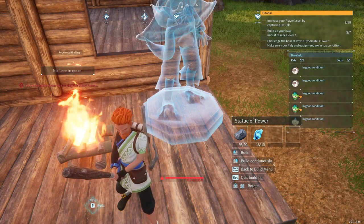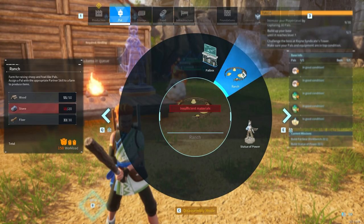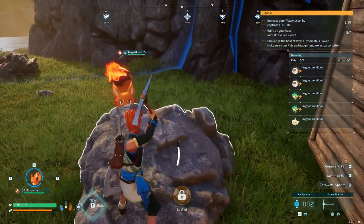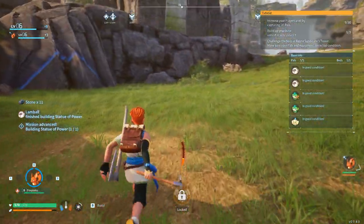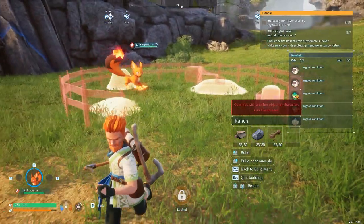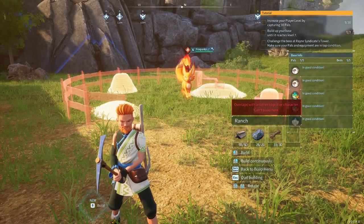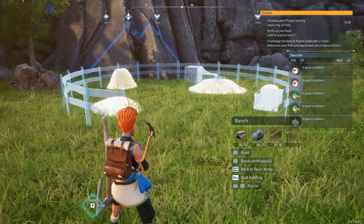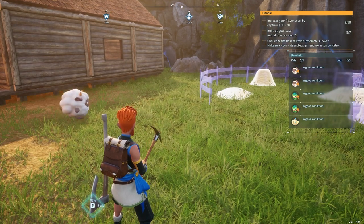I'm thinking of putting the statue of power right here. Let these guys build that. Now I need a little more stone for the ranch — there's a nice big area of stone right here. I should be able to build this ranch now. I'm going to build it right over here against these rocks. There we go, that's done.